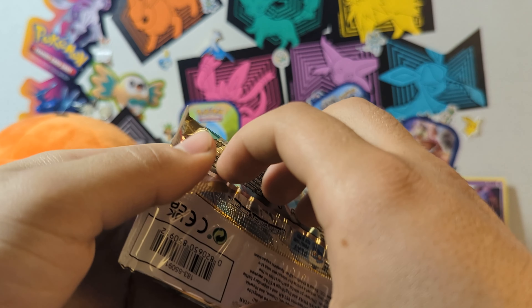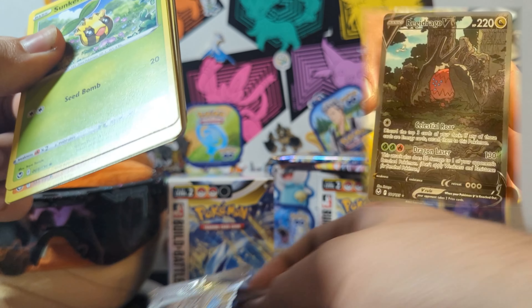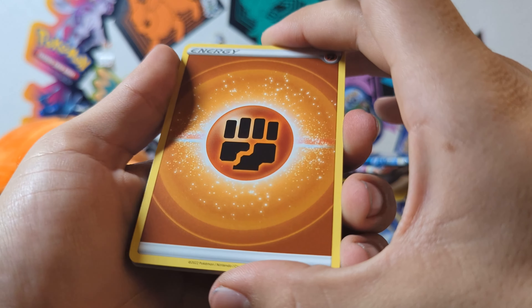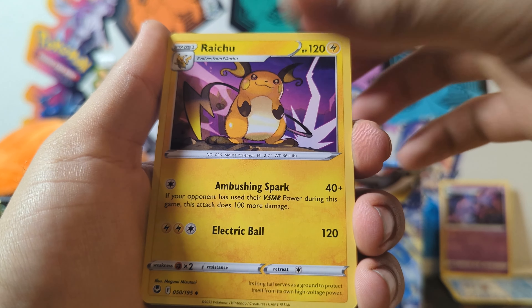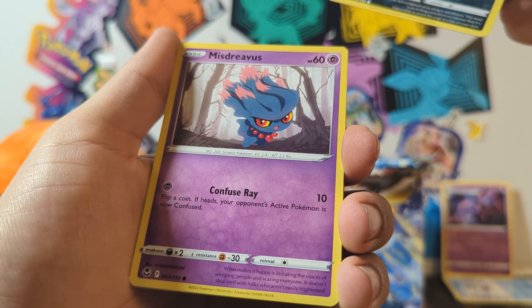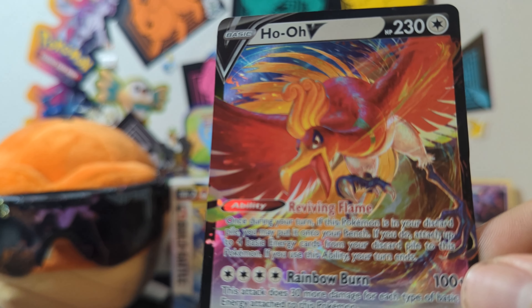Next up got Regidrago. This is who I'm hoping to get the alternate art card from because it looks really cool — he's like laying on the ground and he's got the Lugias flying in the background. Here we go: Fighting energy, Honchkrow — evil looking Honchkrow, evil looking Raichu. Ferrothorn — that kind of looks like Dragon Ball Z. Sunkern, Fanfie, Indidi, Mjarni, Rufflet, and oh look at that — Ho-Oh V! That's actually really nice art for just a V.